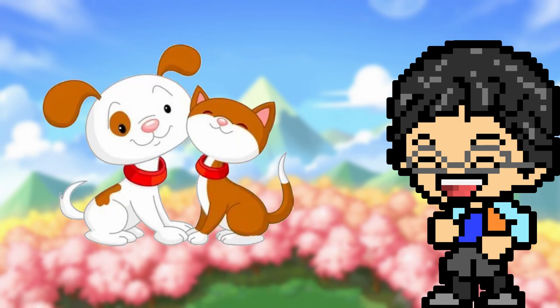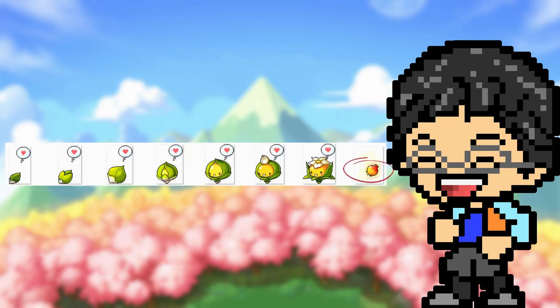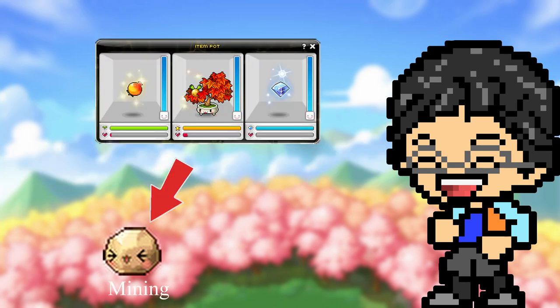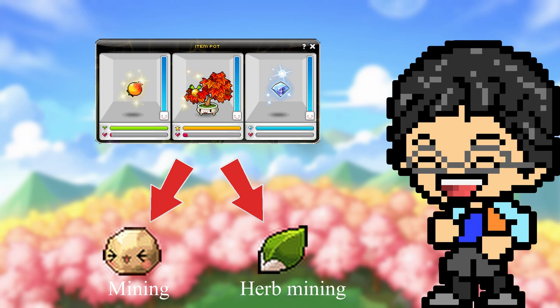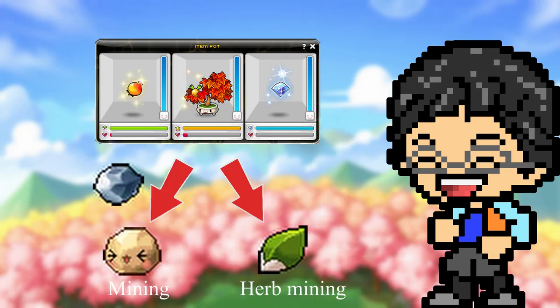The item pot system is sort of like raising a virtual pet. You need to feed him every set hours, otherwise he withers and dies, and only after a couple of days of doing this do you get a reward. Item pots can be split between gemstone imps for mining and orange imps for herb mining. I'm only really interested in orange imps right now because juniper berry seeds are hands down the best seeds to farm, at least in Bera. If ores are worth more in your server, maybe look into gemstone imps, but regardless, whatever I say about the orange imps is exactly the same for gemstone imps.